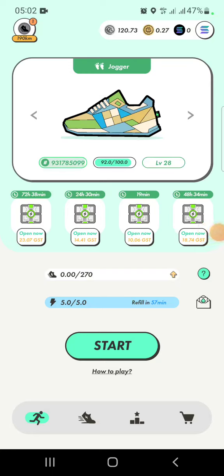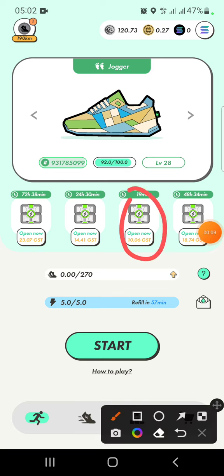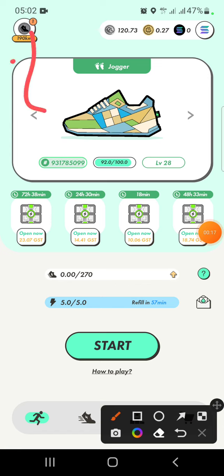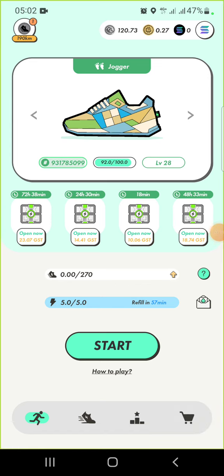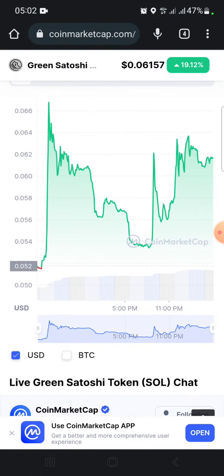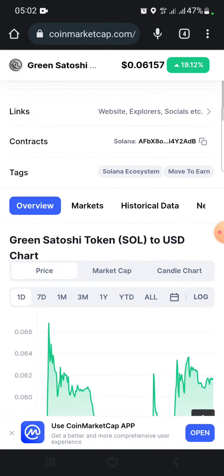Welcome to Learning Crypto. It's another morning where we're doing a walk and opening the mystery box — it costs 10 GST to open. As you can see, it is 5 a.m. We're going to be counting how much we're spending. The GST is at the moment higher than usual — it's over six cents.